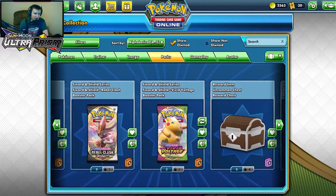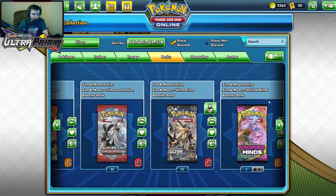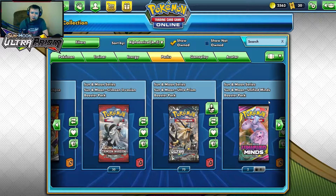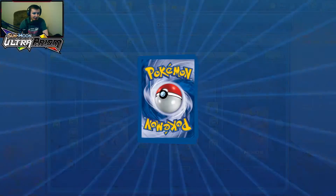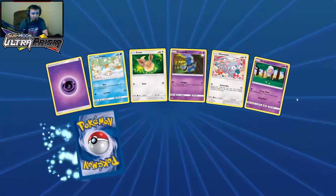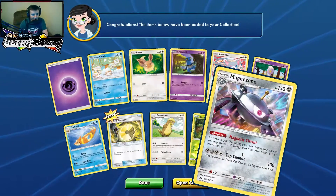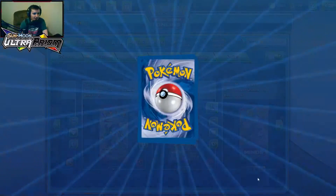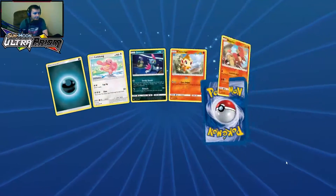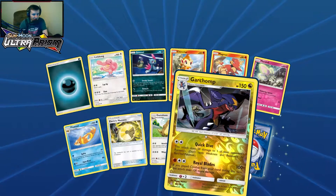We'll get rid of these Vivid Voltage and our reward chest — last time I opened one off screen I actually got a Venusaur and Snivy Tag Team GX, which was pretty dang cool. Here we go, Ultra Prism — hopefully we get some cool GXs or prisms. Starting out with holographic Magnezone, interesting — I don't think I had him before. Pack number two — we got two down, we got a reverse holo Garchomp with Cynthia in there.